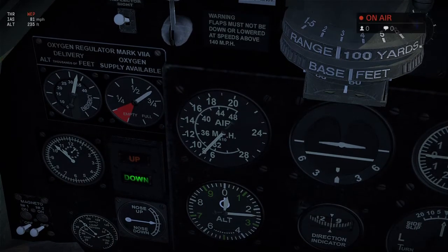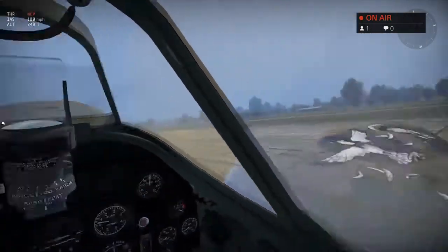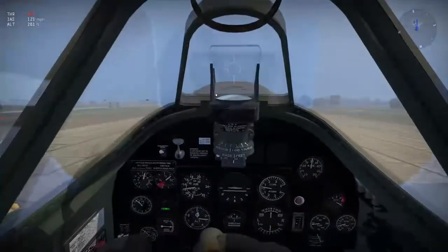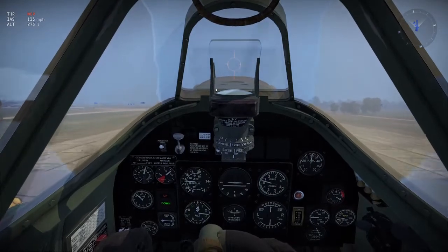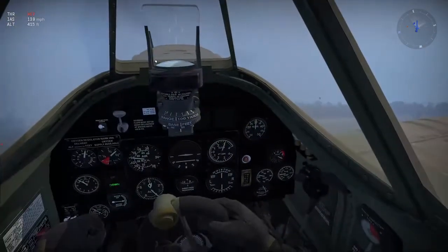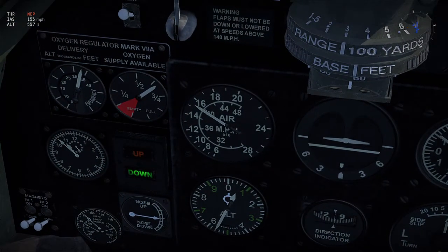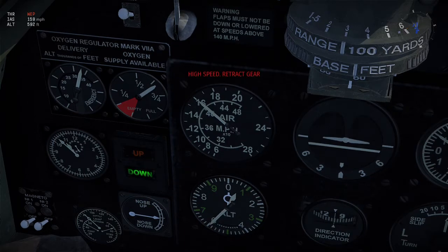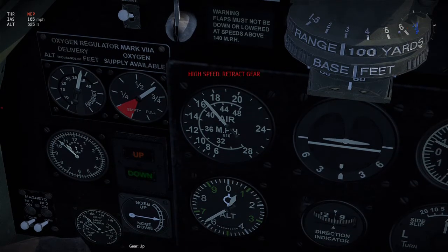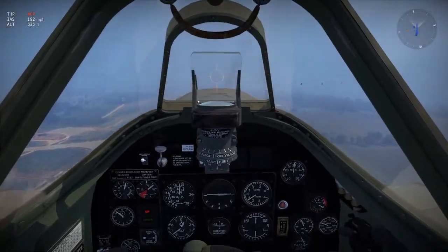Let's actually just take off. We're going full throttle, and once I'm going 120 miles an hour I can pull up. You can see the speed gauge climbing — 140, 150, 160 miles an hour. Let's retract the landing gear because it's yelling at me. Landing gear is up, and we are flying.